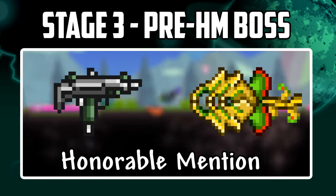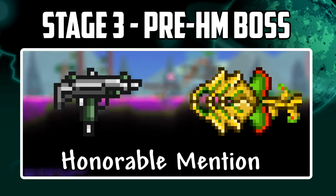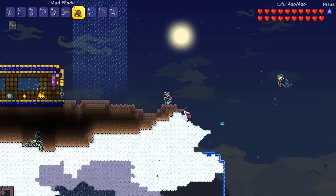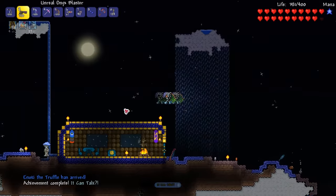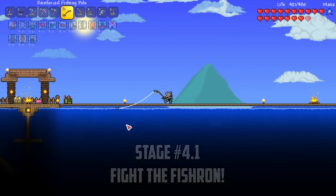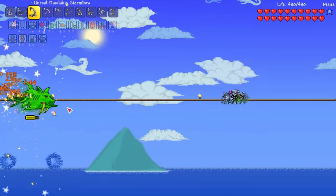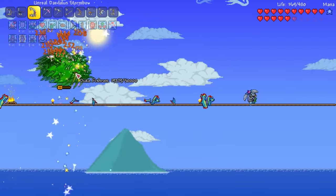You may like to have farmed up a uzi with crystal bullets at this stage which would also have been a good combo, but personally I feel the daedalus stormbow with holy arrows is far stronger against most bosses. Stage 4 is here and now we can destroy some hard mode bosses. The first thing I'm going to set up is a glowing mushroom farm — I'll need to spawn the truffle NPC and collect tons of glowing mushrooms to make shroomite armor after plantera. In the spirit of this challenge I want to make these bosses really suffer, so we're going straight for duke fishron. The tsunami bow from duke fishron is a lot more accurate and deals even more damage than the daedalus stormbow.